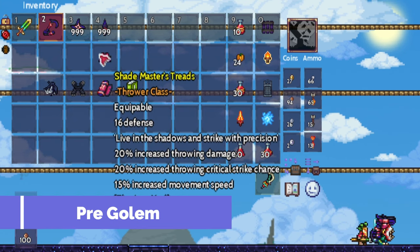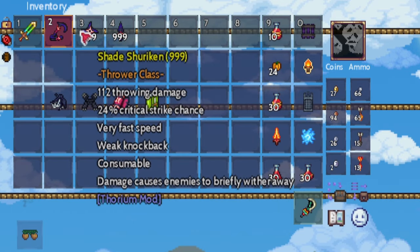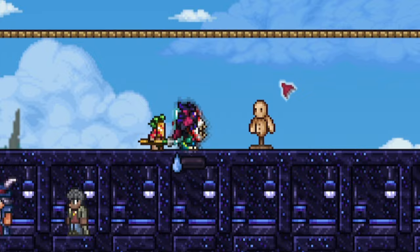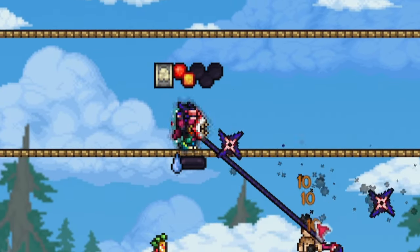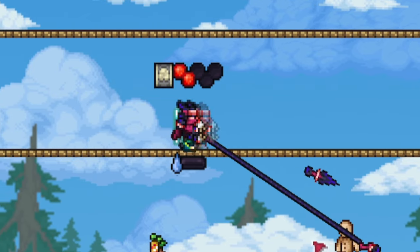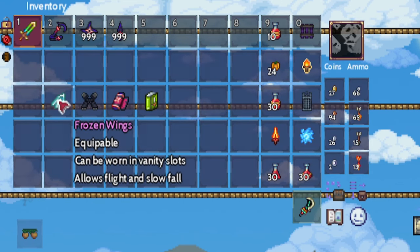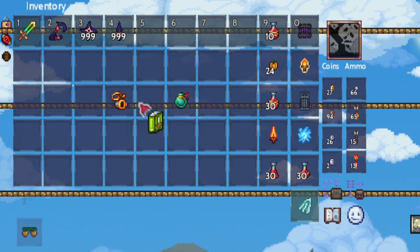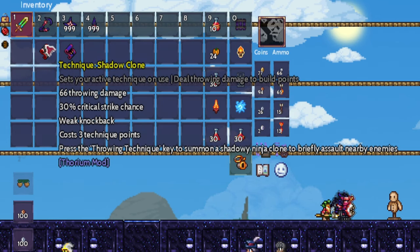We'll want Shademaster Armour, with Terror Knife, Shade Kusa Ragama, Shade Shuriken, and Shade Kunai being weapon progression picks. We'll now want Spooky Wings as well as Master Ninja Gear in our third slot, and Shinobi Sigil in our fourth slot, as well as an upgrade to Volume 3 of our Guide to Expert Throwing. We have Shadow Clone or Shadow Dance as a technique.